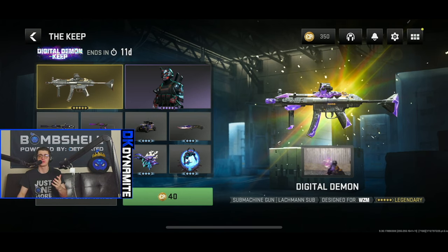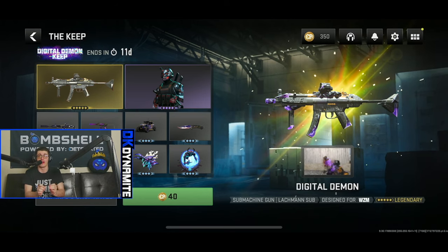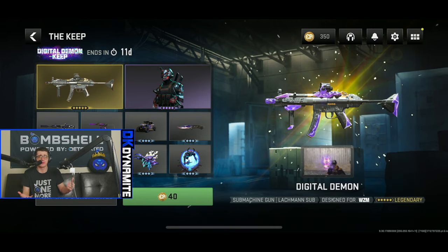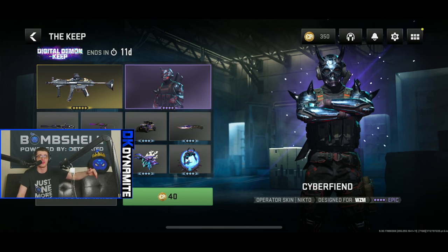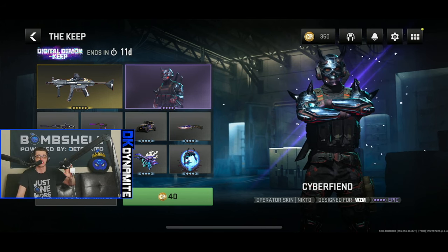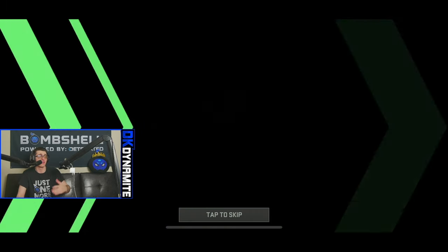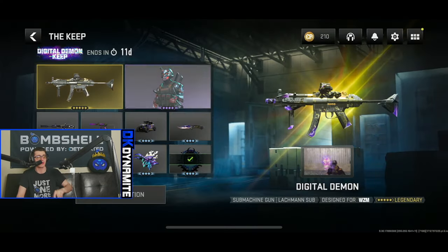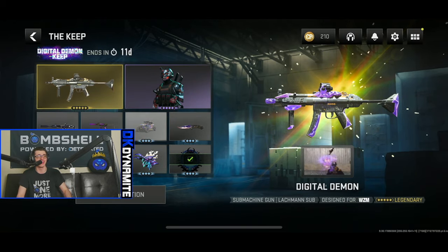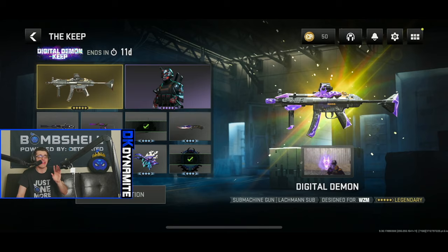With every battle pass you earn free COD Points that you can save for a future bundle or whatever. If you actively play Warzone Mobile, care about cosmetics, and don't mind spending a little extra money, it's a cool opportunity to get some reasonably good-looking skins. This isn't the best Keep in the world — there are obviously crazier Lucky Draws in COD Mobile — this is just a start for Warzone Mobile. Let's take our first spin here and see what we get. We ended up getting the Back for More weapon sticker. Taking another turn for 100 COD Points — this could obviously be addicting like supply drops from back in the day, but it's really for folks that want to spend the extra money.